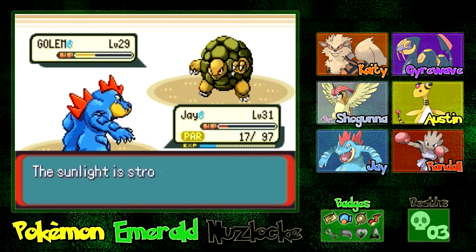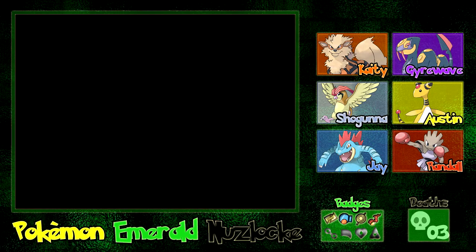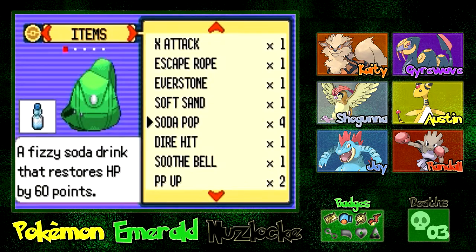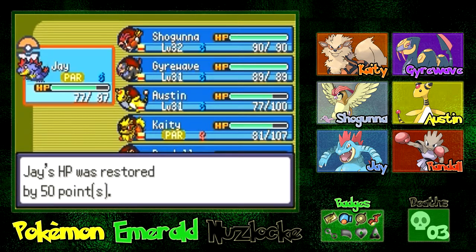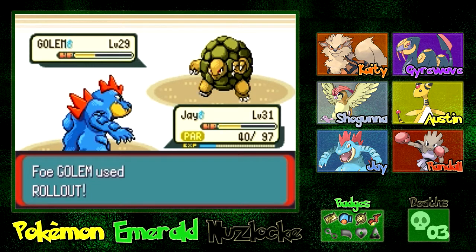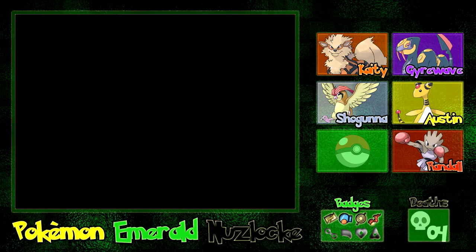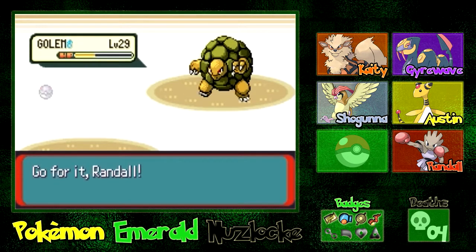Oh no, this is bad. We're going to eat our Oran Berry — we have to heal him up or else Rollout's going to kill us. This paralysis is terrible. We have to go for a Super Potion here. I just realized the Super Potion only heals 50 and Soda Pop heals more. No! We just lost our Feraligatr. Wow, that is a huge bummer right there.